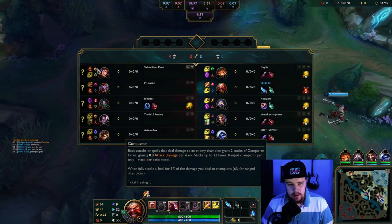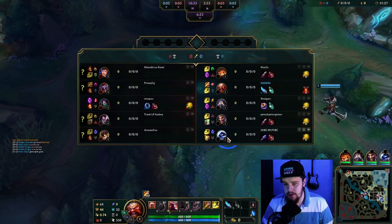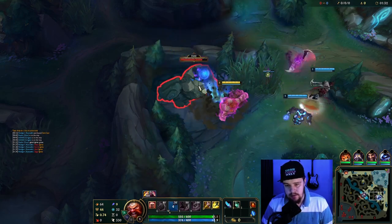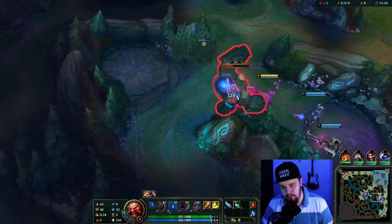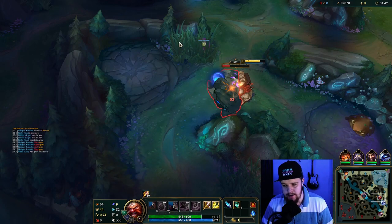I have an Akali mid lane against Kassadin, which is a really good matchup for Kassadin, but she also doesn't have Flash, so I could try to abuse that potentially. I'm just gonna first kite the blue towards where my bot lane is about to run, so they have more time to auto attack — Draven has more time to juggle his axe and stuff like that.